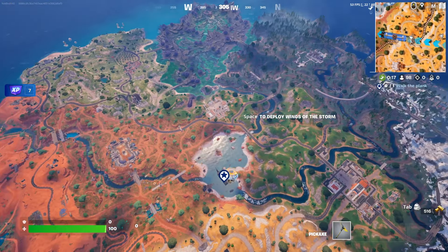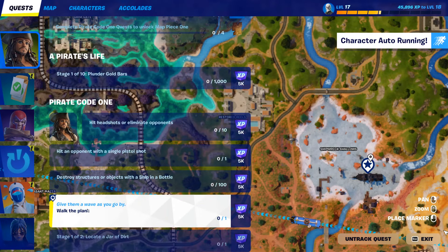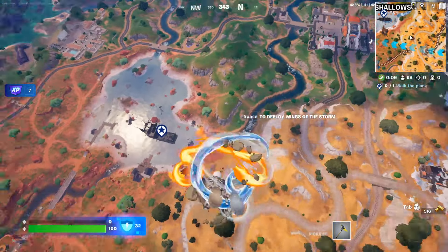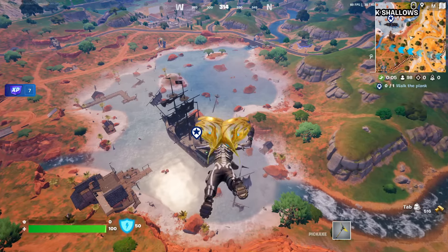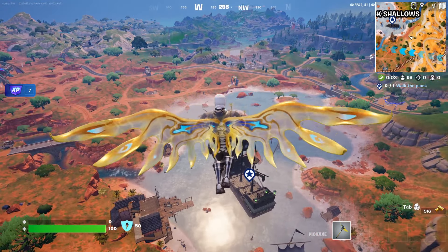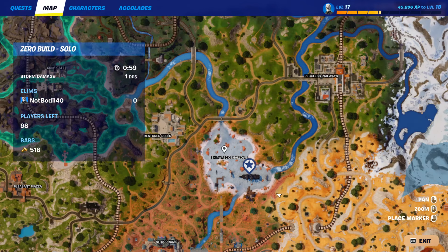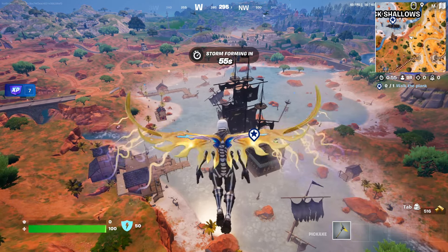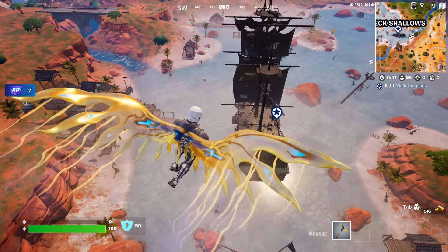Hey, what's going on guys, welcome back to another video. Finally some new content in Fortnite — we're gonna be doing the new quest starting with Walk the Plank. These are the Pirates of the Caribbean Cursed Sails past quest and they're pretty good. There's a brand new update adding this Pirates of the Caribbean point of interest. It's gonna be the Shipwreck Shallows, exactly in the center of the map — finally a good update, with tons of people dropping in.